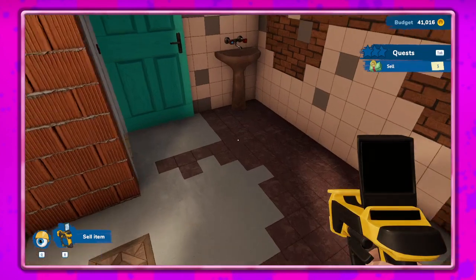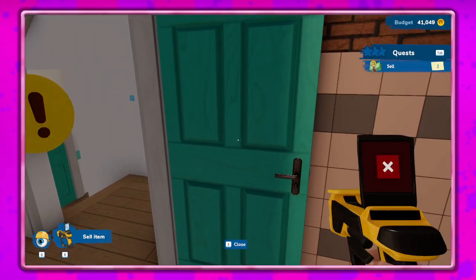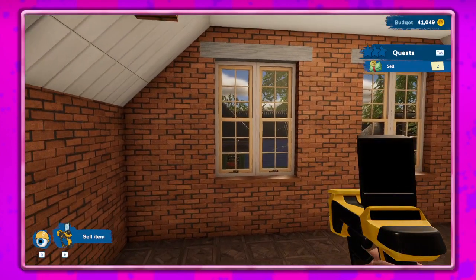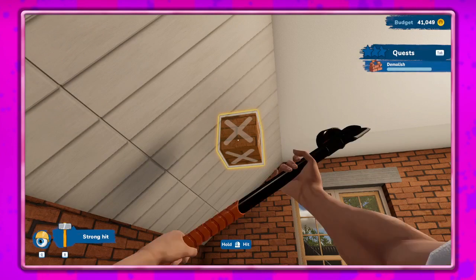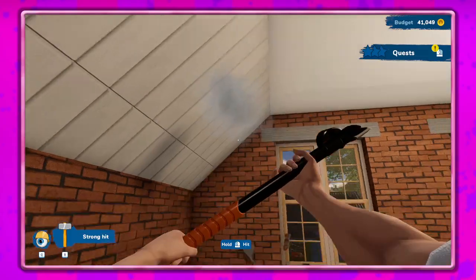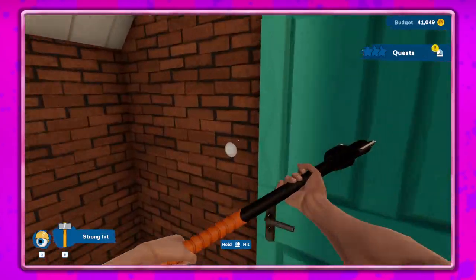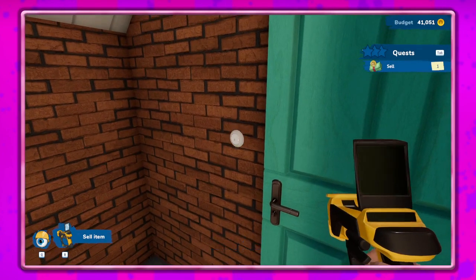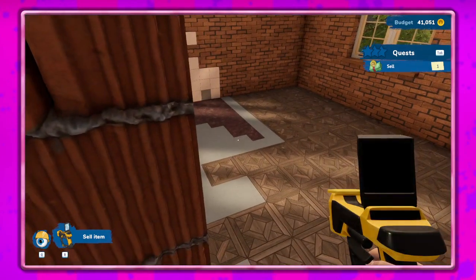Let's close that door. What else — oh, that's a floating wall. Again, you can hit R to change the mode which would probably help. Do I need to sell that? I do — okay, I was surprised. I guess it doesn't want us to sell.